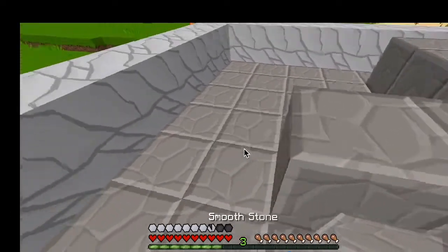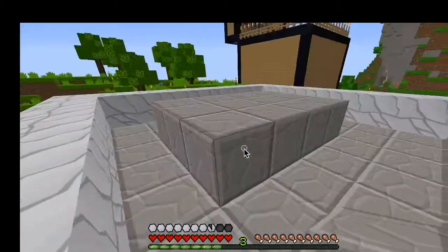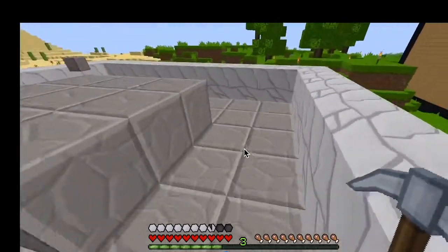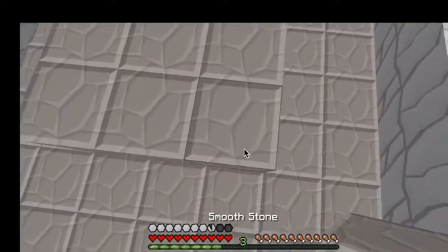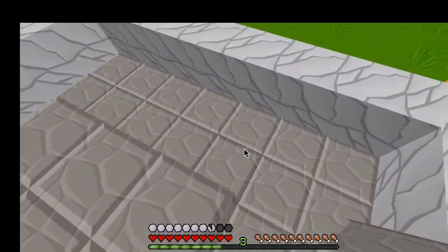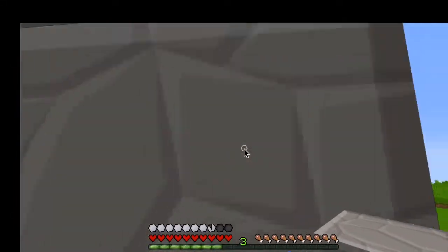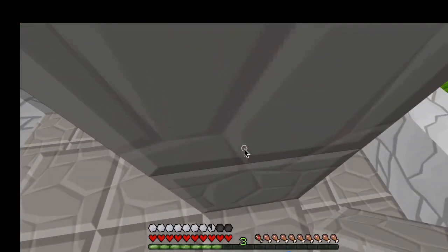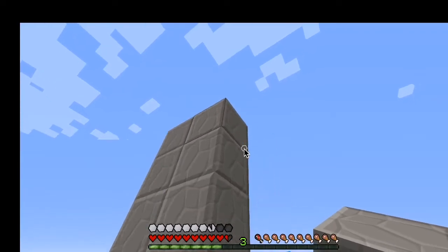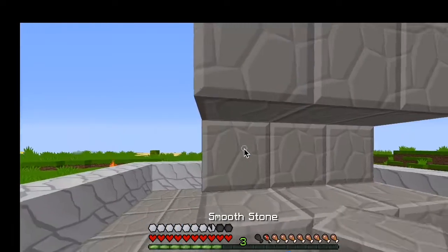There we go, we've got one, two on each side — perfect. This is three wide and three long. Let's go up — one, two, three, four. Ouch — yes, we are going to take fall damage landing four blocks, that's really dumb. Let's do it from the ground instead. Mistakes were made.